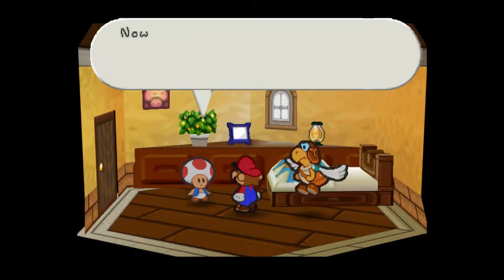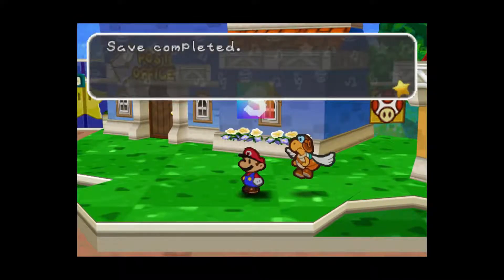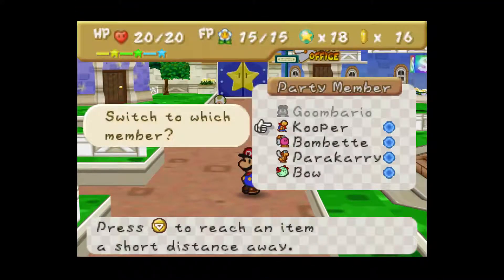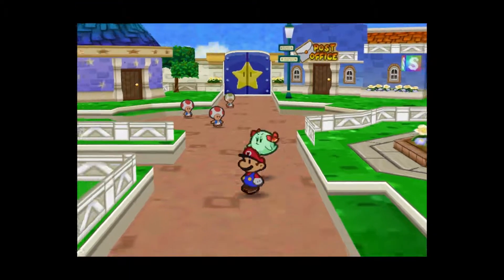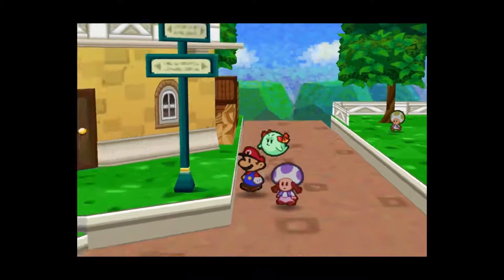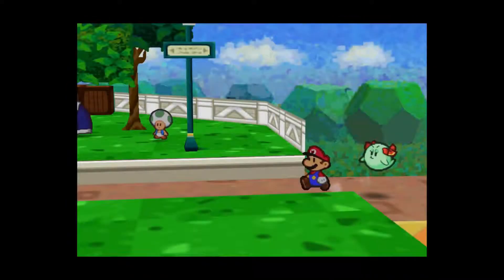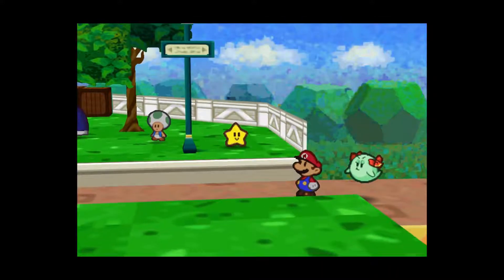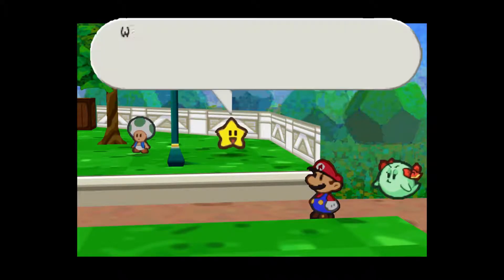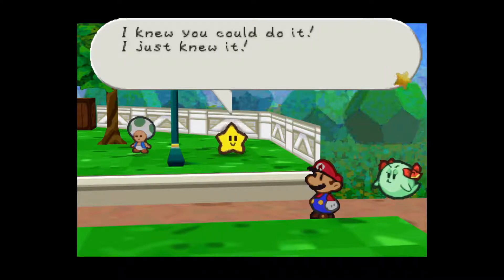Now we're heading to the Shy Guy's Toy Box. What we have to do is switch to Bow — I had switched to Goombario first and then remembered I need Bow instead. We're going to the entrance to the Toy Box; I was double-checking my items and making sure I'm at least somewhat equipped. This is where we encounter Twink, who just updates us on where to go next — heading to the Shy Guy's Toy Box, which we already know.